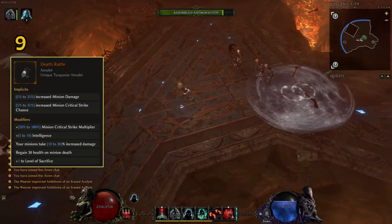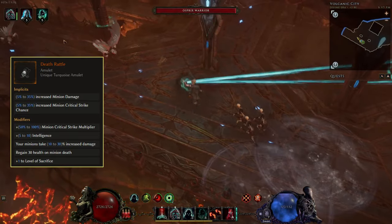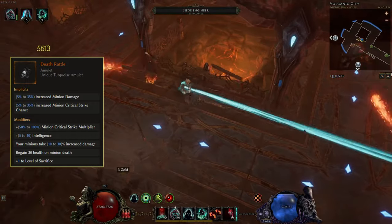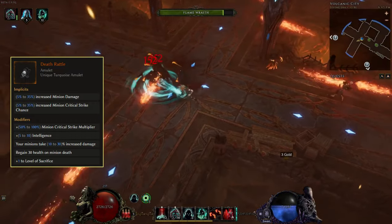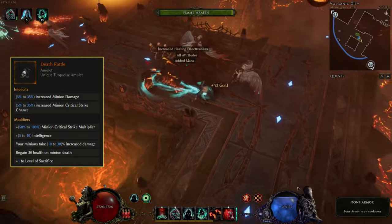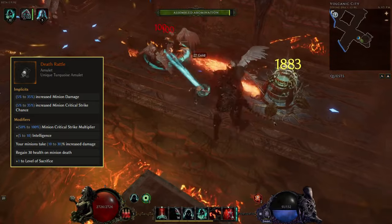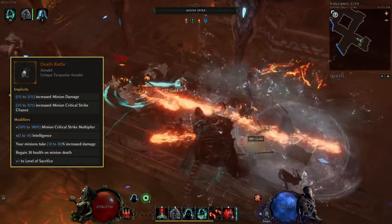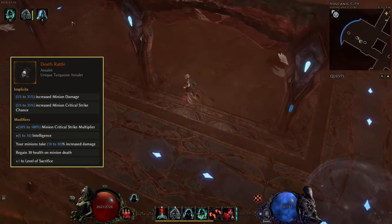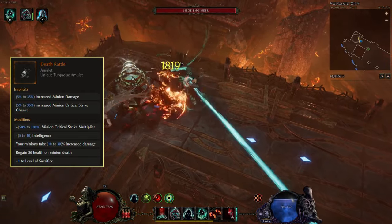At number nine we have Death Rattle, a unique amulet for minion players. With its unique modifier of up to 100% minion critical strike multiplier, it's a must-have if you want to push the damage of your minion build. The base also has increased damage and extra crit chance. On the negative side, your minions will take up to 30% increased damage, but you also regain 30 health on minion death. This can be used with the Forge Guard's forged weapons or the Druid's vines, as overextending their max limits counts as dying.